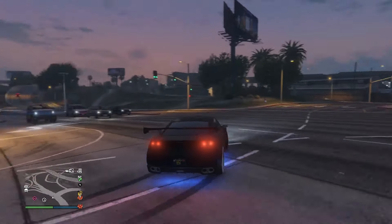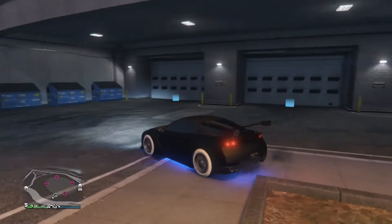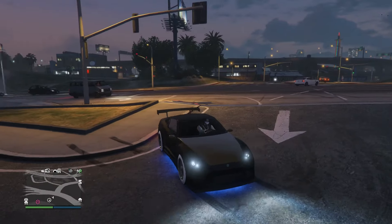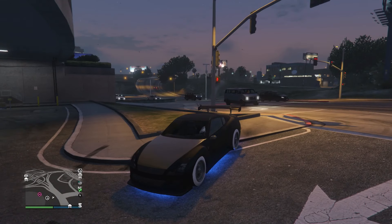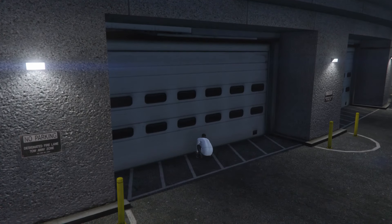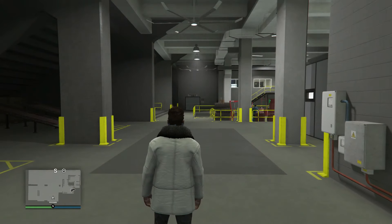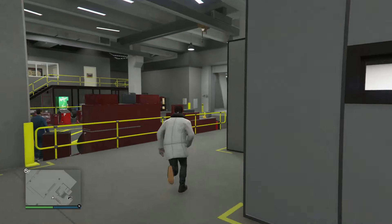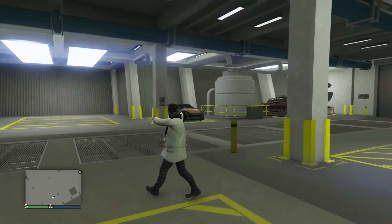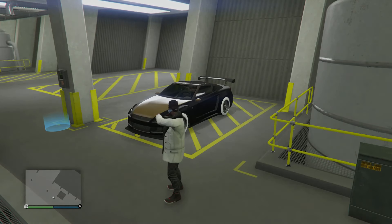Look at that — you get the wheels, the spoiler, and a nice paint job, all for free. You can also change different colors and customize it further. To save it, jump out of the car — it'll disappear — then walk straight into your Arena Workshop. It'll be sitting there already saved. You can sell it for almost 200k. You can do this as many times as you want, but be careful not to go over the daily sell limit.